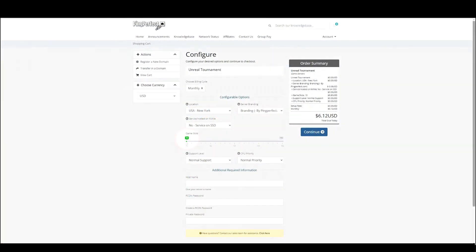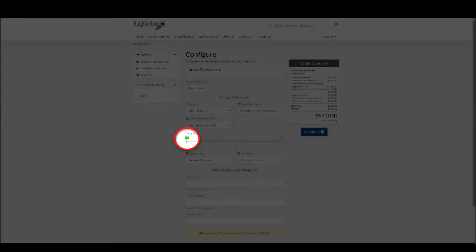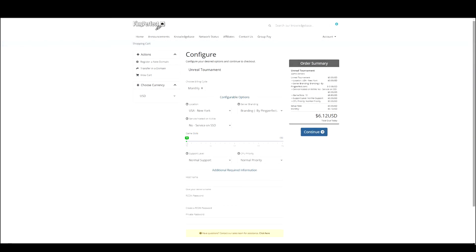Be aware that game slots mean the total number of players. So if you pay for 10 players and host 2 Unreal Tournament games on your server, then only a maximum of 10 players can be logged on, divided across both of your games.